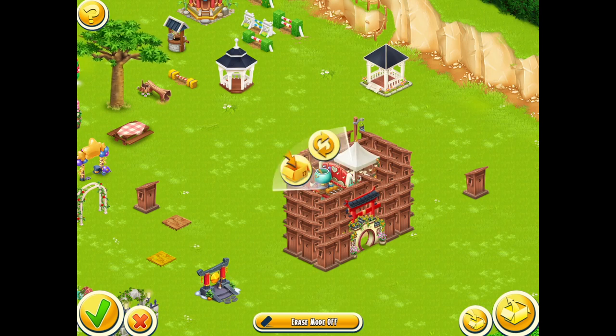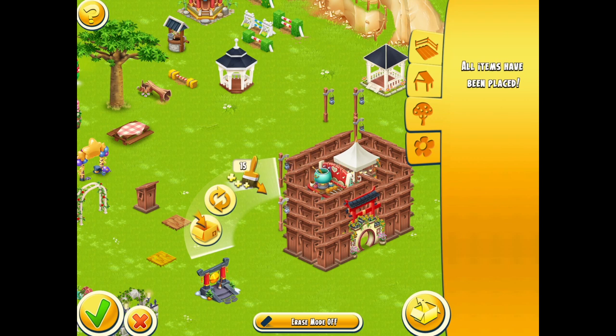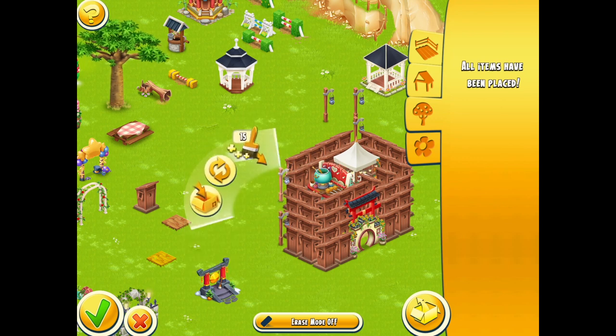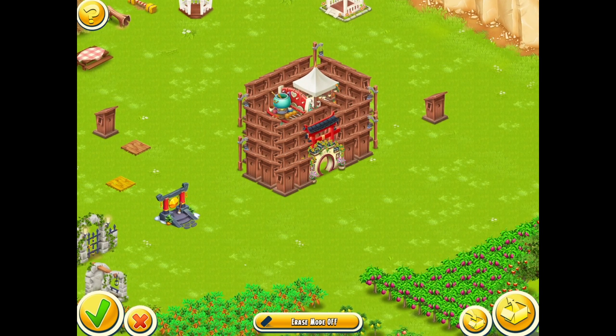Sometimes it's worthwhile sticking a different style of piece in there to create a kind of tower style point. If you use these lamps around the side of your building, they can actually straighten off the edges very nicely. If you place them in the right locations and in the right direction, they do look pretty good. There we go — it's straightened off the building. Very easy indeed.